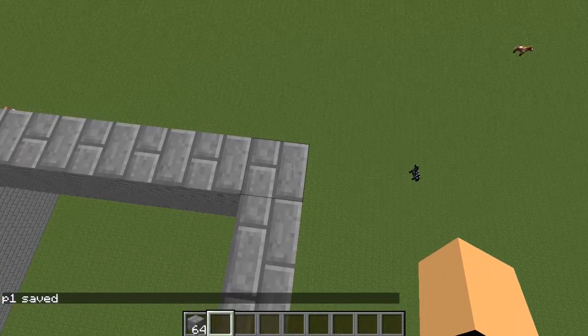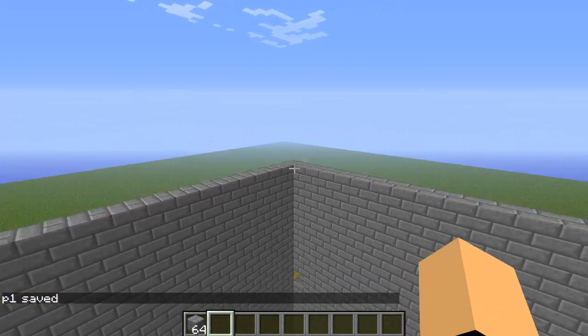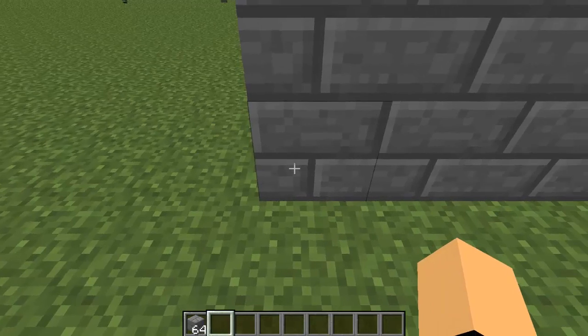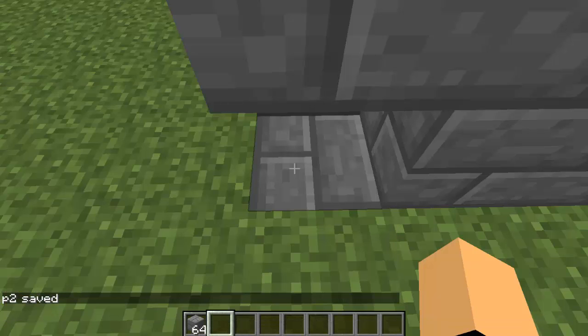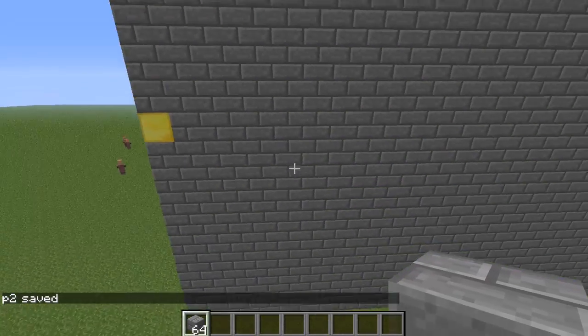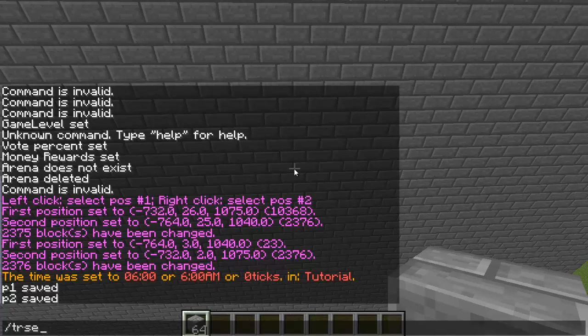Then fly all the way across, go all the way to the bottom and select the bottom corner — break a block so you can see it — and type `/TR setup set P2`. The command to create your arena is `/TR setup` and then the name of your arena. I'm going to call mine 'test' and then type `create`.